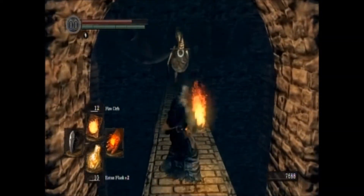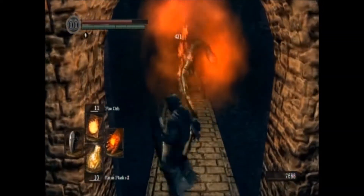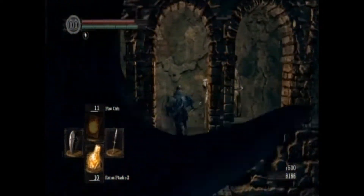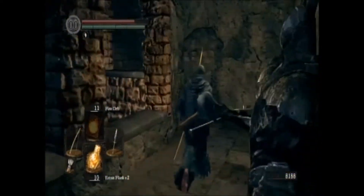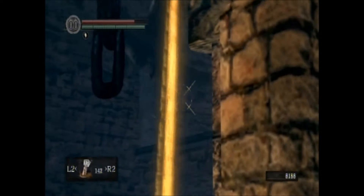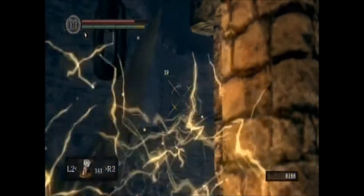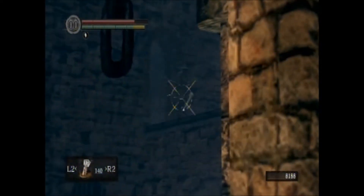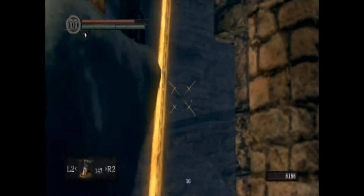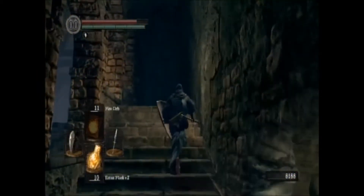You'll get the timing down on these guillotines if you just watch how I run through. Come through here, and after you take out that dude and get past the guillotine, come stand right here with your bow and aim up and fire at this guy shooting magic. He's going to be a pain and he's going to try to knock you off while you get past the next set of guillotines. Just keep plugging away at him with your bow — eventually he'll die or you'll knock him off the cliff like I just did.